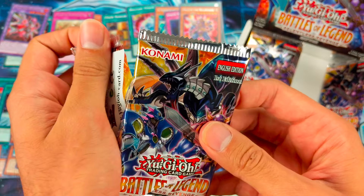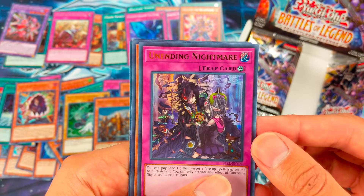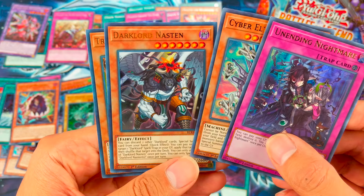Phantom Knights Fog Blade, Unending Nightmare, Cyber Eltonen, Dark Lord Nasten, and Trickstar No Kisses.